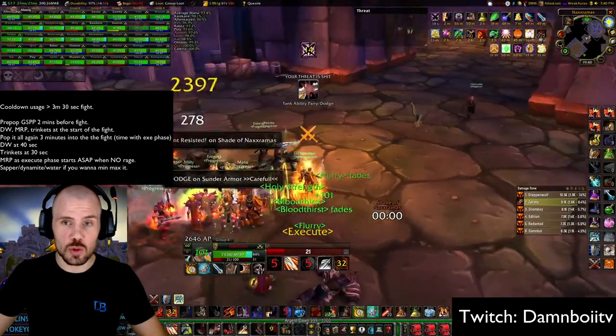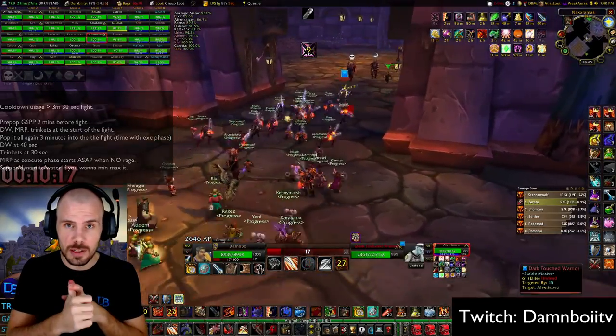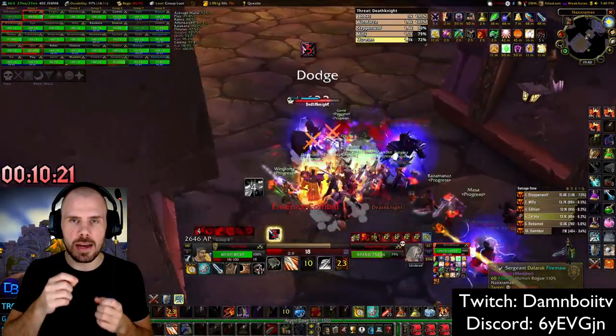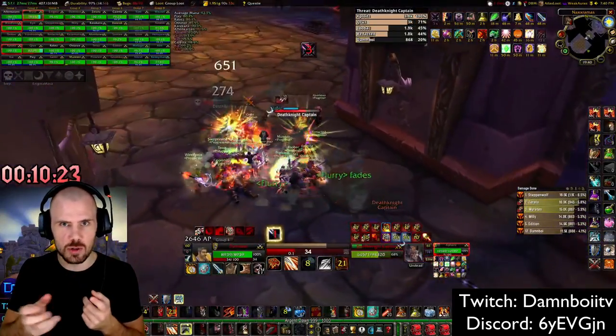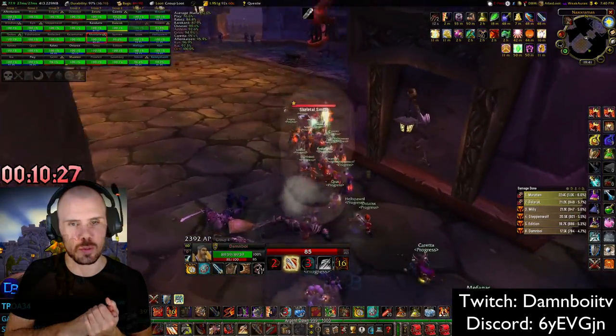For trinket use on Loatheb, I would recommend the Attack Power against Undead trinket — 81 Attack Power — or Phylactery of the Forgotten King if you have that one. And I would use Earthstrike, Slayer's Crest, or Kiss of the Spider depending on what you have. Personally I only have Earthstrike at the moment.